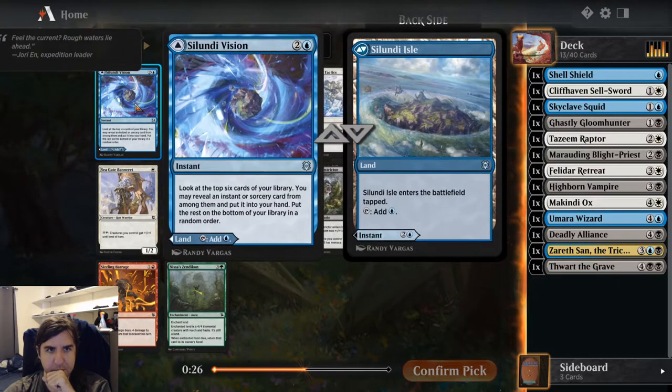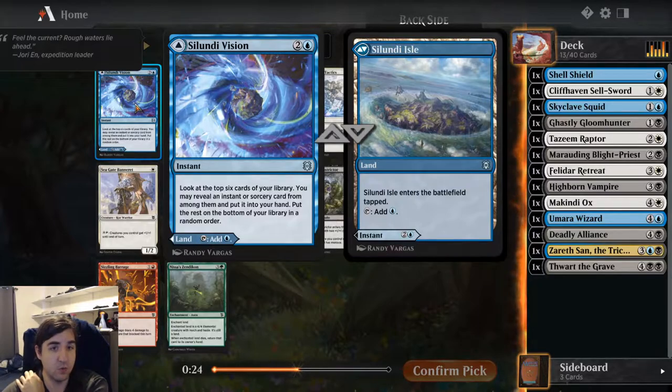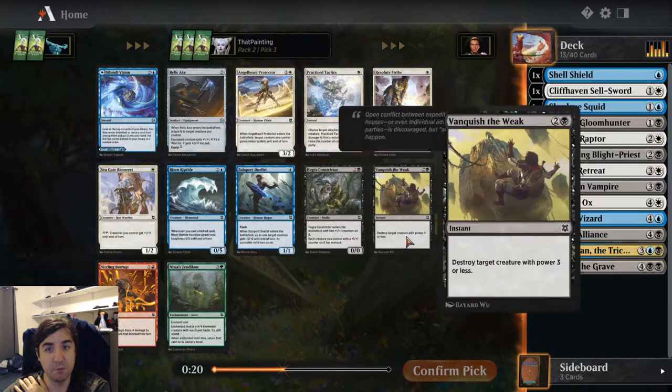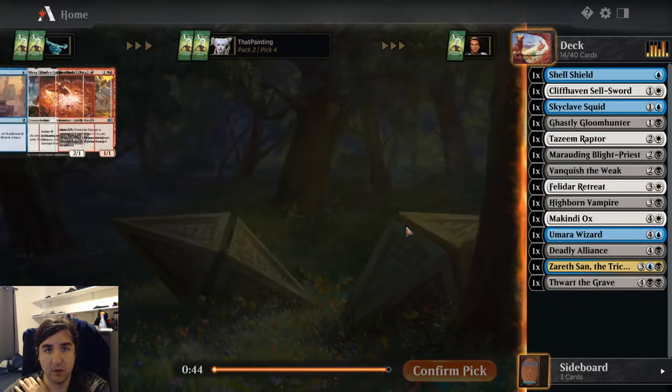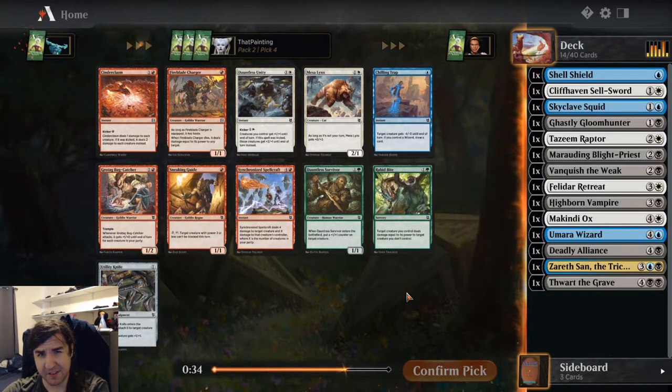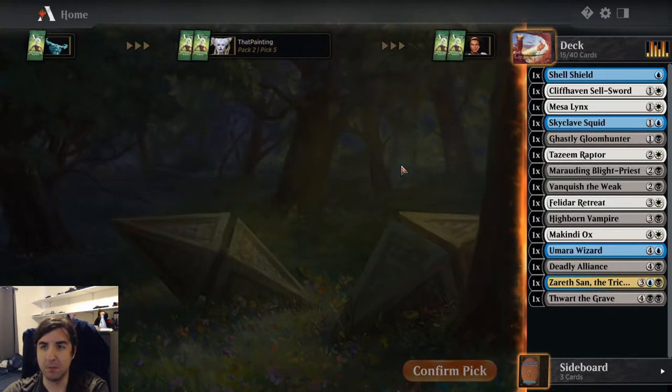Salundivision is a cool little card, but I think we want more removal with Vanquish of the Weak. Wow, that's a fair number of red cards — I don't want any of these in my deck. I suppose we'll take a Mesa Lynx and probably not play it.